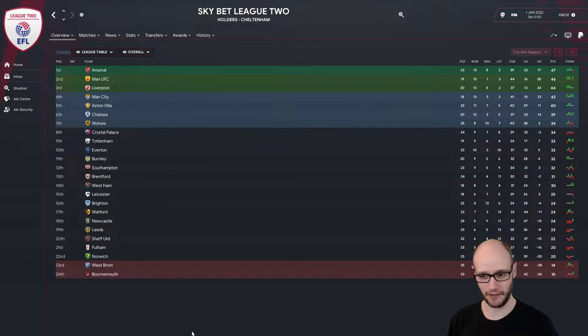Let's bring it up a bit bigger. Bournemouth are fourth from bottom, and West Brom are looking at a moment to go down into the non-league. Arsenal, Man United, Liverpool, Man City, Villa, Chelsea, Wolves — then just outside the playoffs is Palace, Tottenham, Everton. Fighting for relegation, Norwich and Fulham are down there as well. Brentford doing pretty good at 13th.